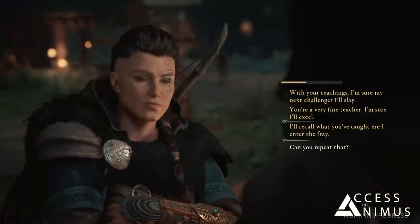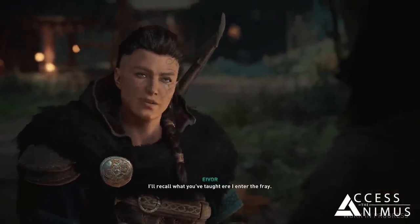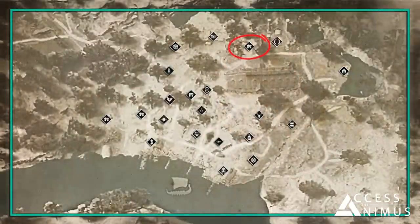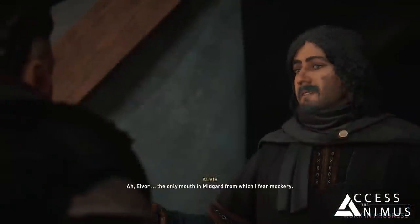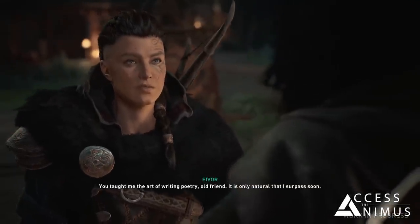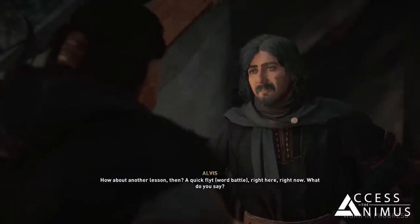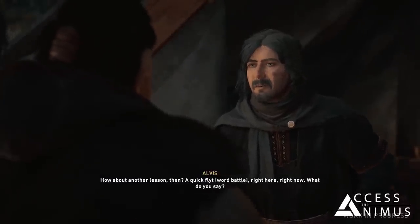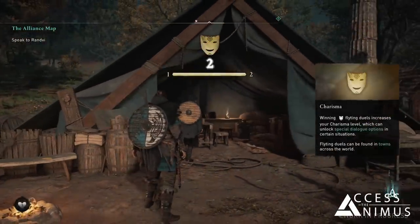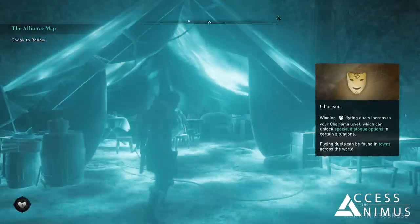In the settlement we will also be able to experience some of the activities available in the game, like flyting. If you interact with Alvis in Alvis and Holger's house, you will face him in a flyting duel. In a dialogue with him you will learn that Alvis is Eivor's poetry teacher, revealing a different side of Eivor's character very far from the savage Viking warrior we are used to seeing. Winning a flyting battle will grant you an increase in your charisma level, which will unlock special dialogue options in certain situations.